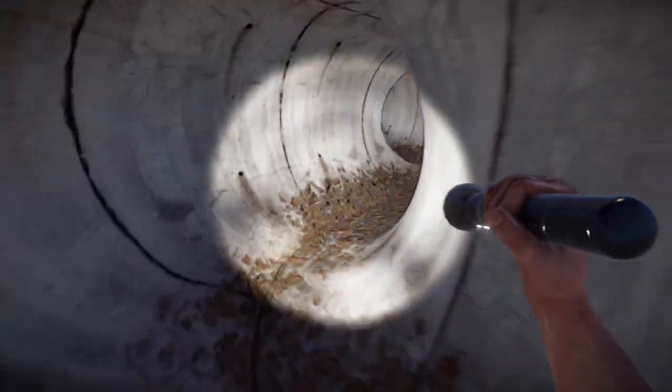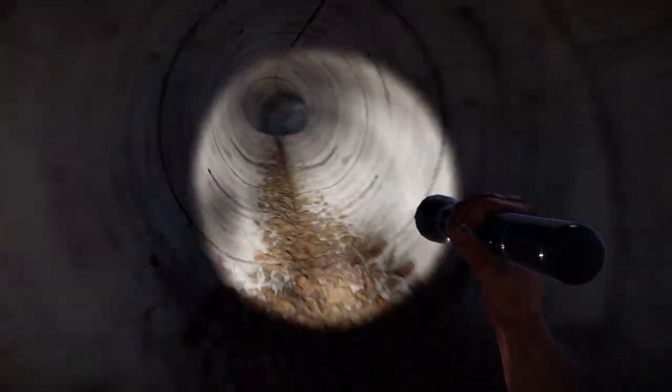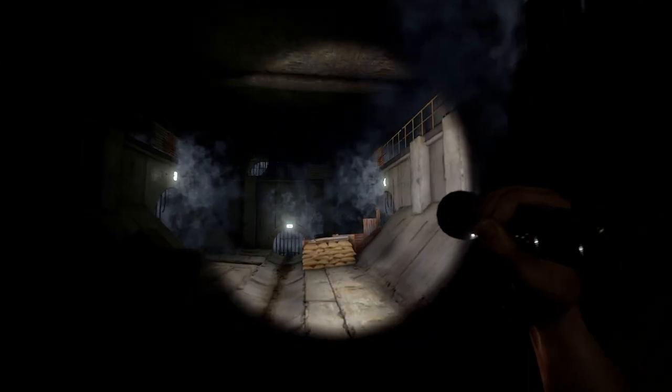Just like the airfield, this monument also has a network of tunnels underneath it, and it's worth going down. It contains 4 crates — one of them is always medical or food, and the rest are regular crates.